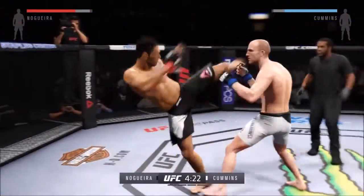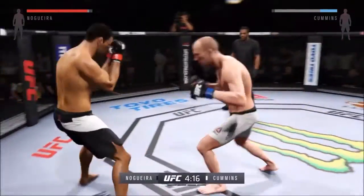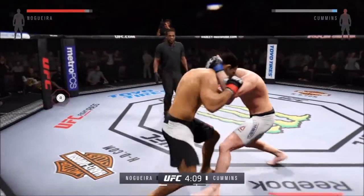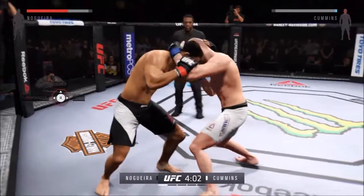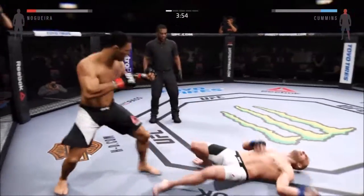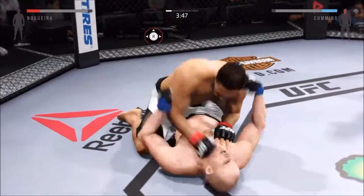Cummings with a solid jab. Nice kicks. Now we have ourselves a fistfight. Oh, big elbow. That's a big punch from the clinch. Really vicious. Hard diving punch. Big punch.